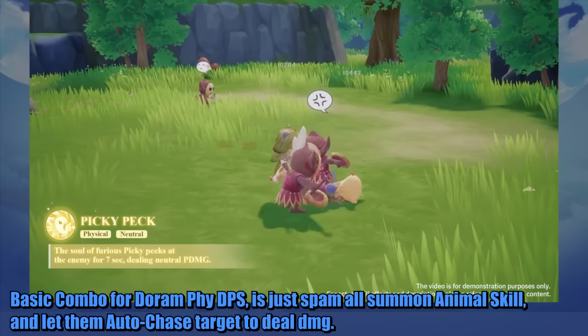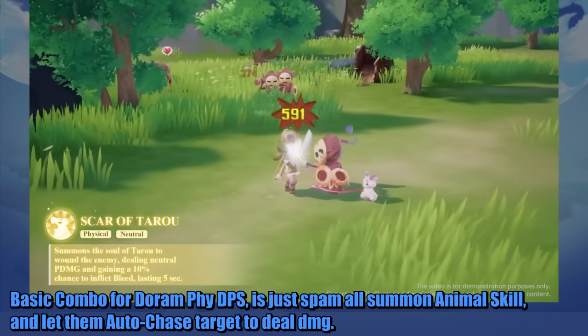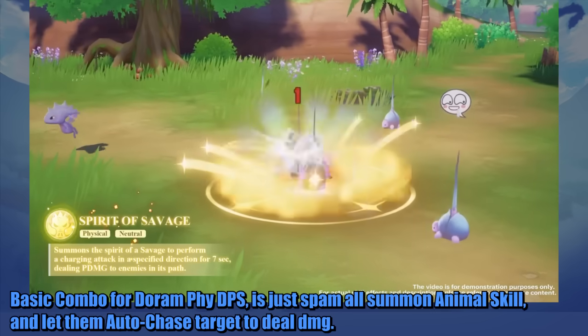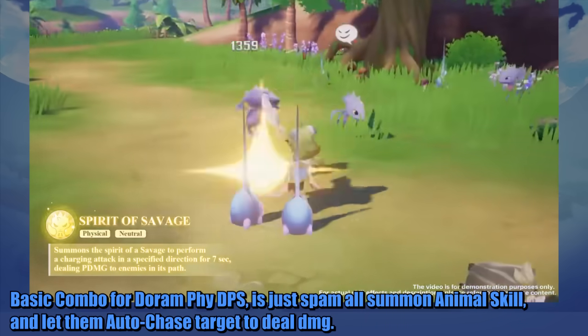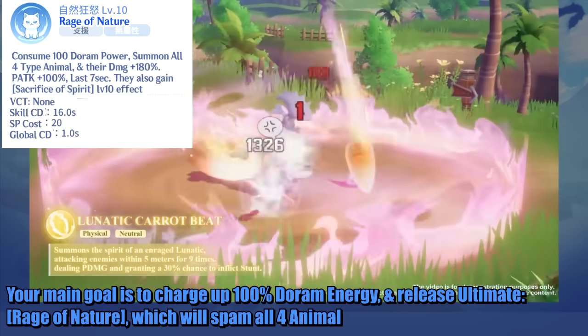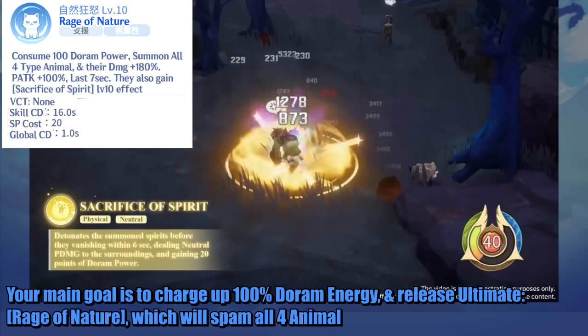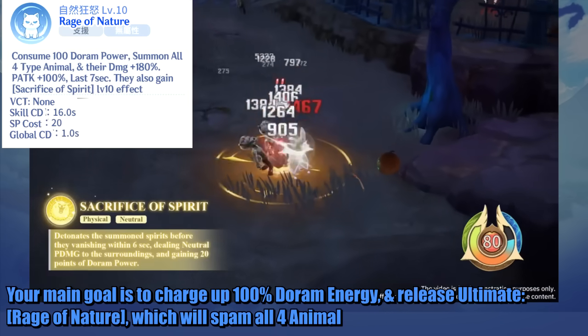The basic combo for Doram physical DPS is to just spam all summon animal skills and let them auto-chase targets to deal damage. Your main goal is to charge up 100% Doram energy and release the ultimate, Rage of Nature, which will summon all 4 animals.